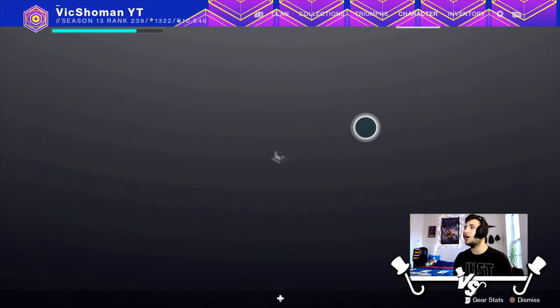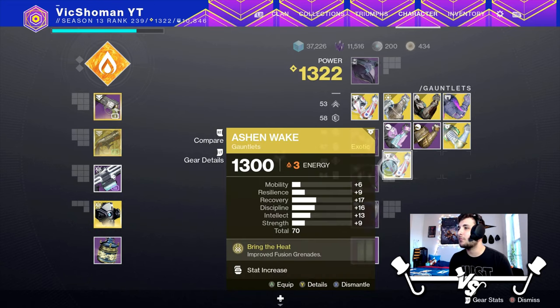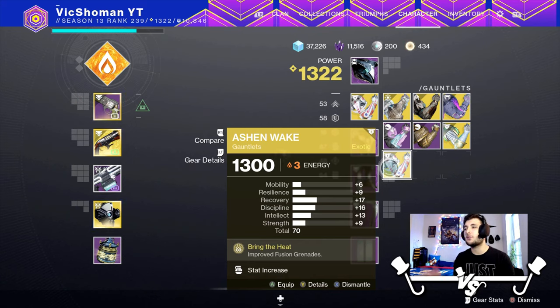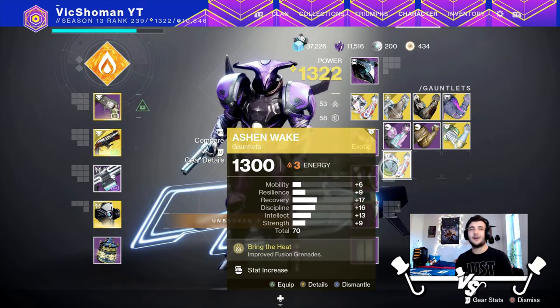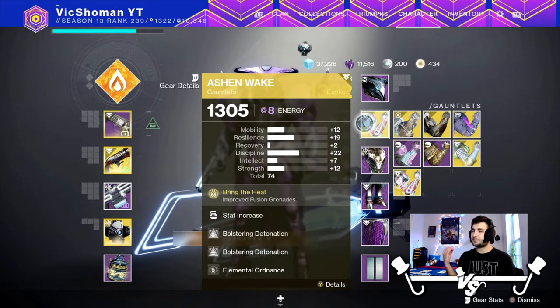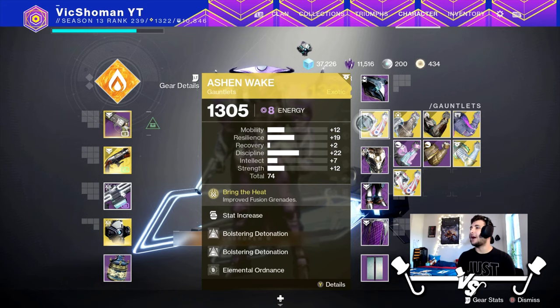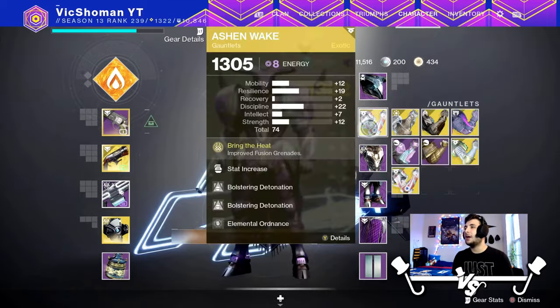The way this build's going to go — it's disgusting, by the way. And if you want the one that Xur is selling, it is this one right here. It rolls with 6 Discipline, but good Recovery and Strength. I wish I had more Discipline, because this gauntlet revolves around grenades, but that's okay. These are the pair I had previously that we're gonna be using.